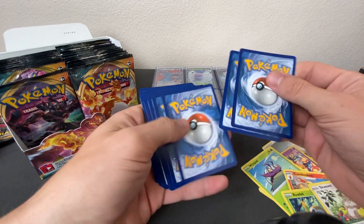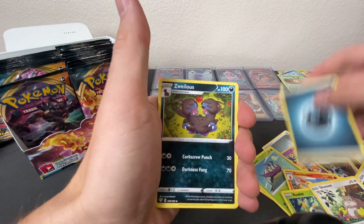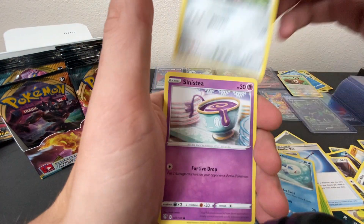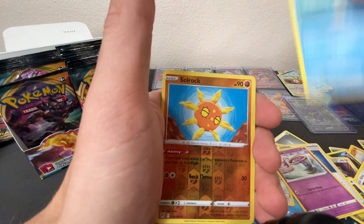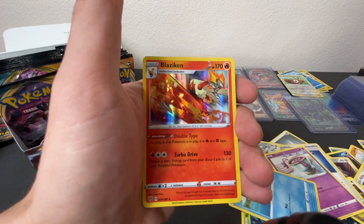Next pack: Energy, Zwellus, Familiar Bell, Struggle Gloves, Rowlet, Wishy-washy, Coufant, Sinistee, Phoebas, a Reverse Holo Soul Rock, and a Blaziken Holographic.